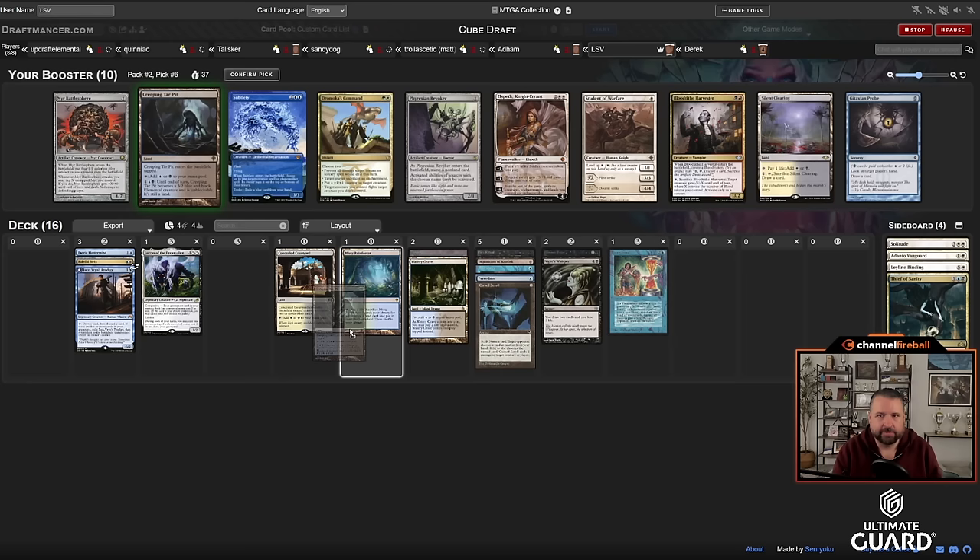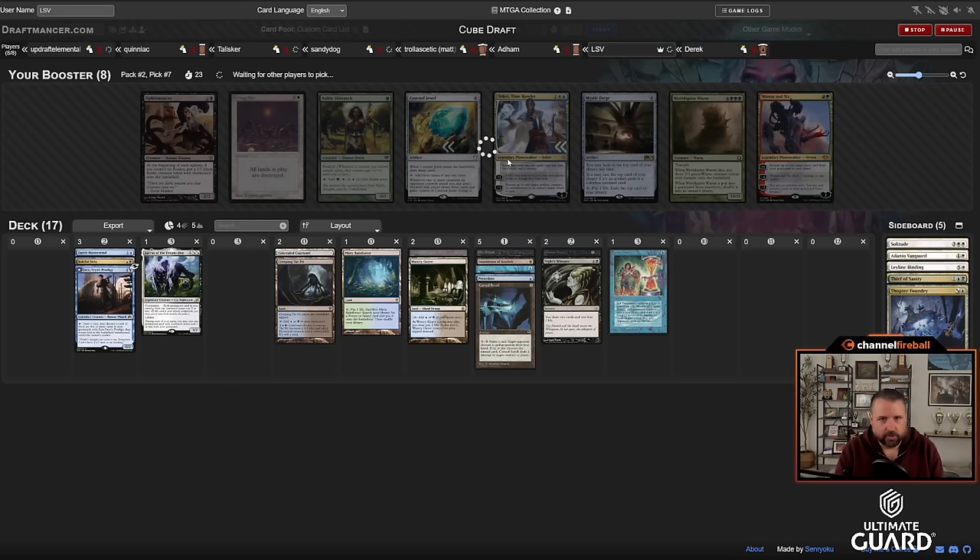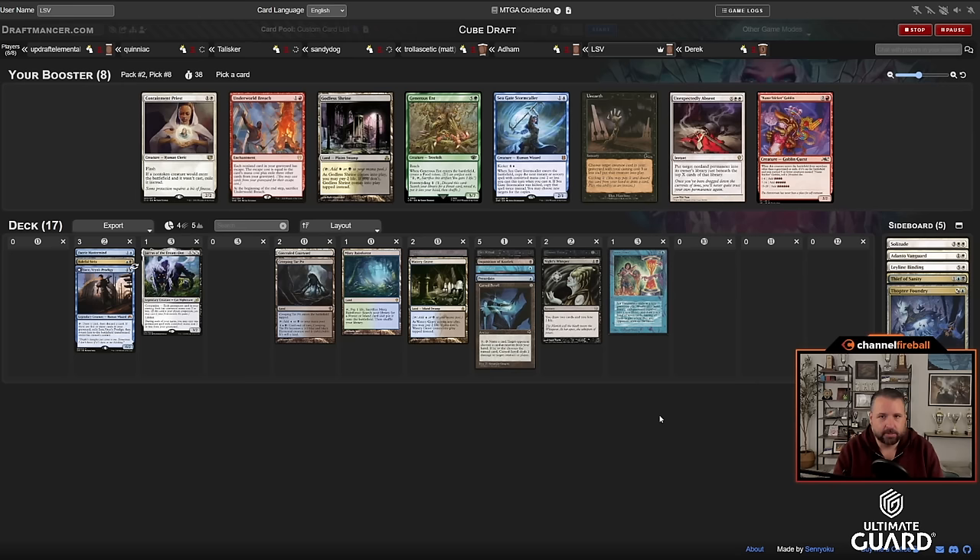There's Gitaxian Probe — I can't take Subtlety because companion Lurrus is that good. I think I'm just going to take Creeping Tarpit though. I love Creeping Tarpit: it's a mana fixer and a really good win condition in these kinds of decks. Thopter Foundry — I could take Teferi as a hate draft, but I think I'll just take Thopter Foundry. This could be a really good Sword/Thopter deck and I even have Demonic Tutor.